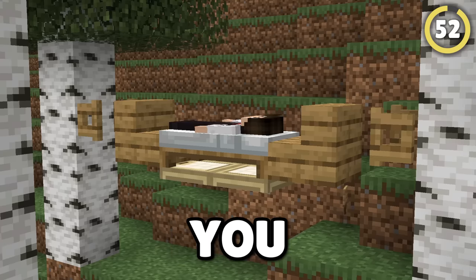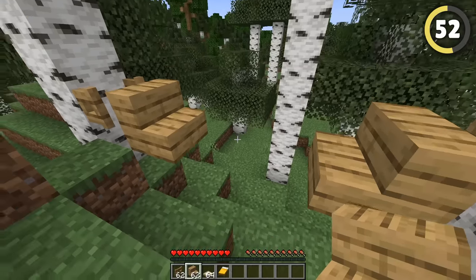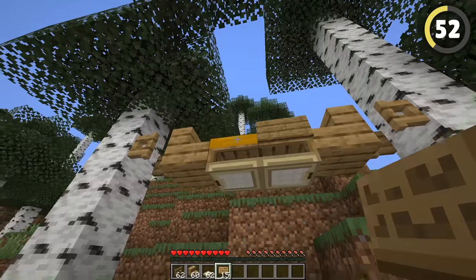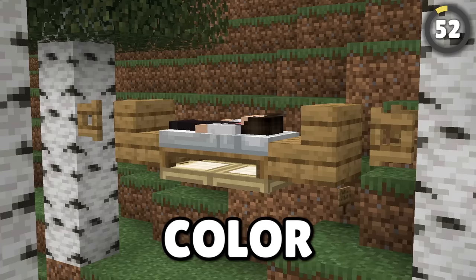For a build hack you can use, try building this hammock. Hook it up using fence gates on the side, then attach some stairs and trapdoors to place the bed on, and some signs to complete the shape. You could even change the bed color to match the wood type for peak color-coordinated comfort.